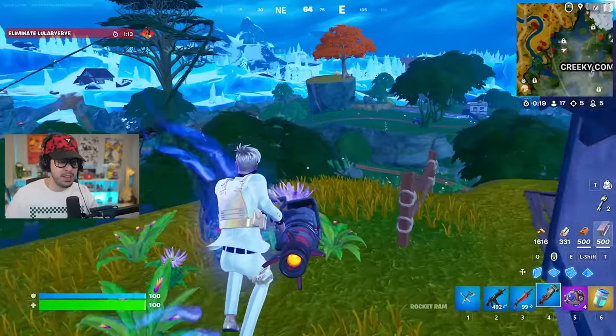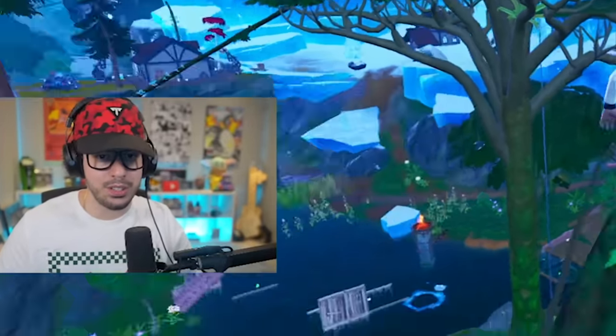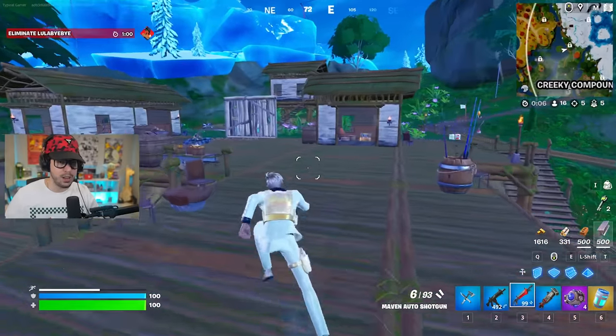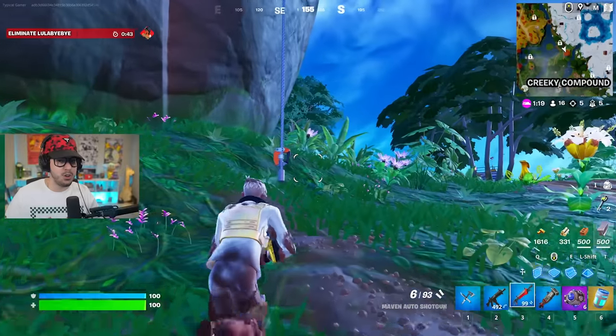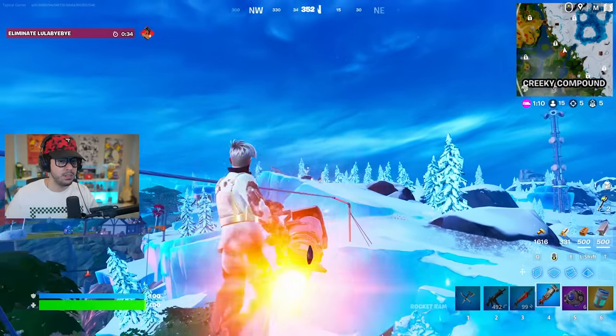Mega City and Slappy Shores both have their own vaults — that's a cool little fact. Fatal Fields is the one that has the character Mr. Nolan Chance, and you can hire him as an NPC too. Wait, there's a llama — llama riff!